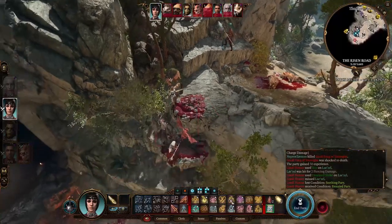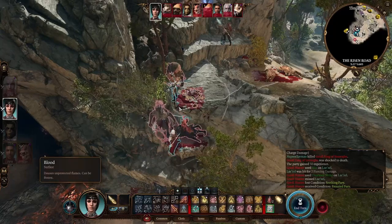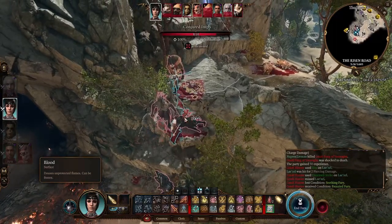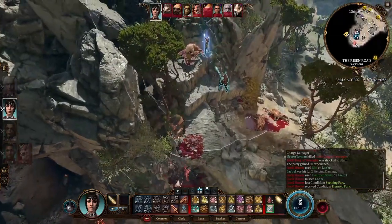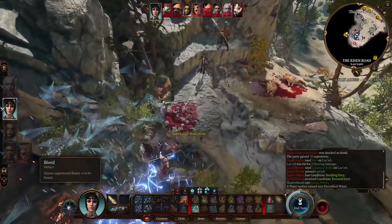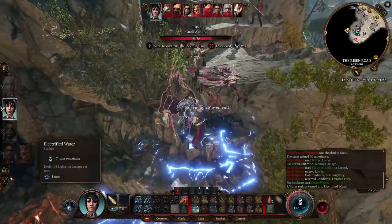Handily I have Shadowheart in the party, and as a cleric she gets access to Create or Destroy Water. I'm going to get her to help out and be very careful not to catch Lae'zel in it. I only want to hurt the enemy. I have a conjured Imp here, but it can't be affected by surfaces since it is flying. She's a ranged attacker so no opportunity attacks. Placing Create Water there — hope this works out. We get more lightning charges. I must have misplaced the Create Water slightly, but the idea was good.